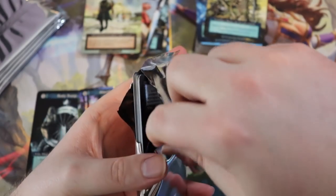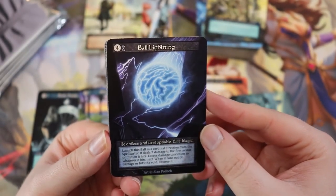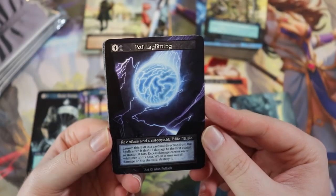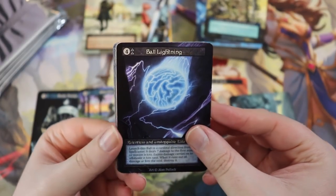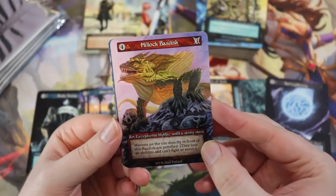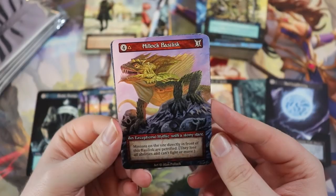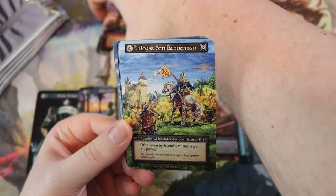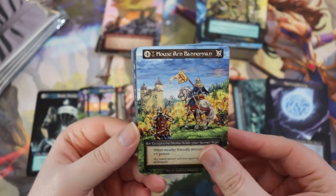Pack five: Ball Lightning — an elite magic. It launches a ball in a cardinal direction from the spellcaster, dealing seven damage to the first avatar or minion it hits; excess damage carries onto whatever it hits next, and when it runs out of damage or hits the void it's destroyed. Hillock Basilisk — exceptional mythic with stony stare: minions directly in front of the basilisk are petrified, losing all abilities and unable to fight or move. House Armed Bannerman — four-drop, two power, other nearby friendly minions gain plus one power.